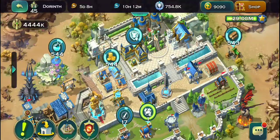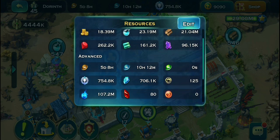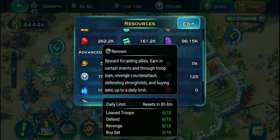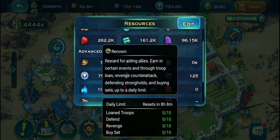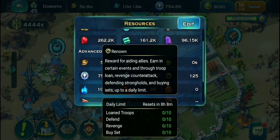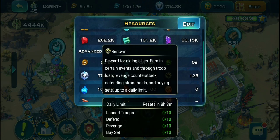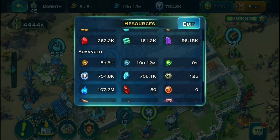Renown is one of those resources that is very hard to get, so if you want to spend it you have to be really careful. You're going to get renown from aiding your allies, loaning troops, buying from the shop, and also for defends and revenges. You're going to get 10 for each of those, so you get four of those every single day.